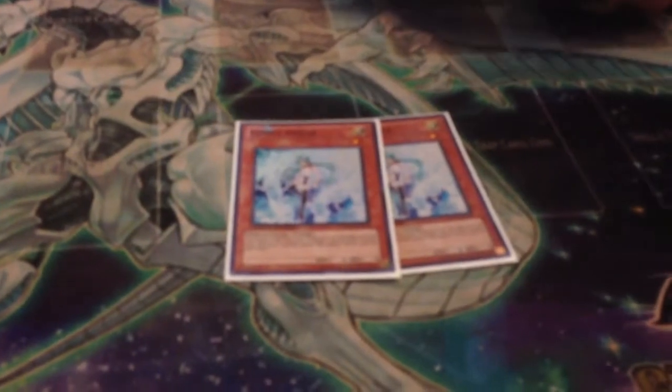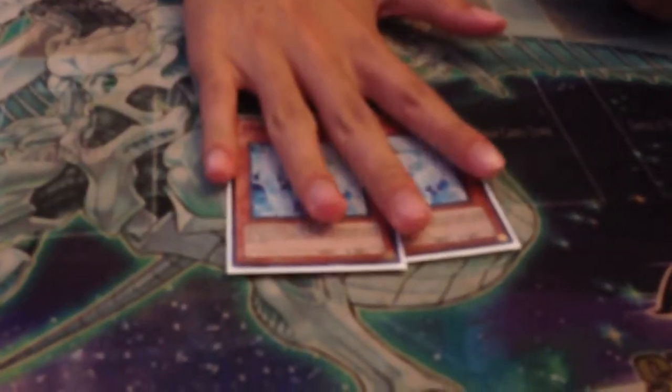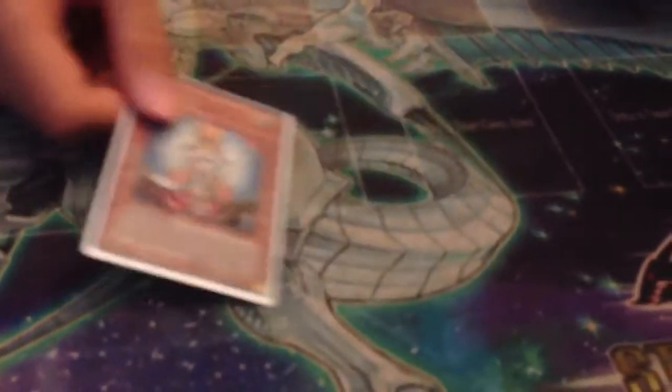And two Vayler, because I run one other Phoenix Chain. It's great against Prophecy — it's a staple-less format, you gotta run at least two. And one Honest.